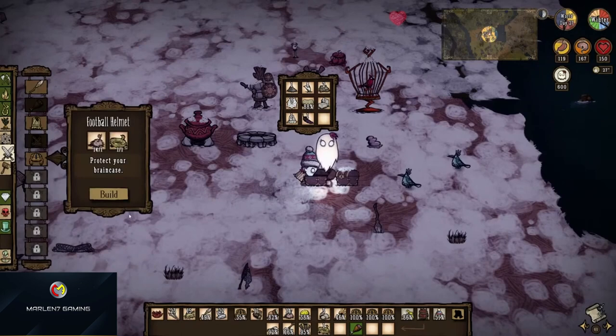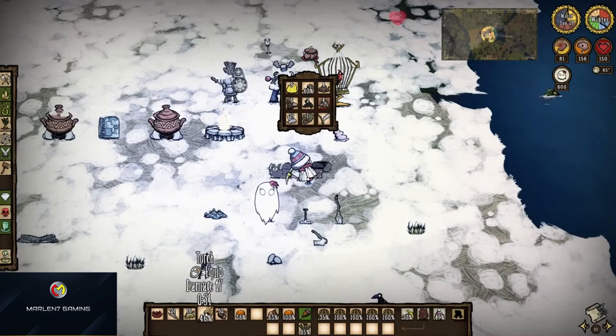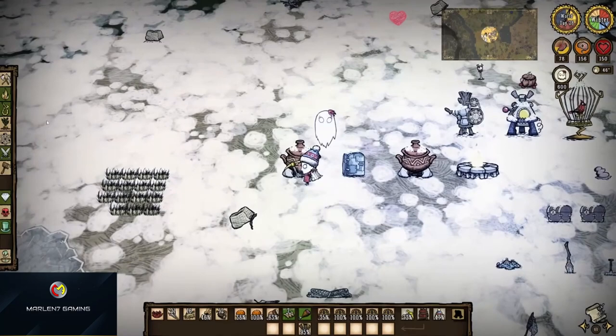So as soon as you hear the audible cue, be sure to start running away from your base until Deerclops spawns. If you are not ready to fight Deerclops right when he spawns, that's not a problem, as he will not aggro onto you unless you are in range. You can simply run away from your base, wait for him to spawn, and then head back home and prepare to fight him or not.